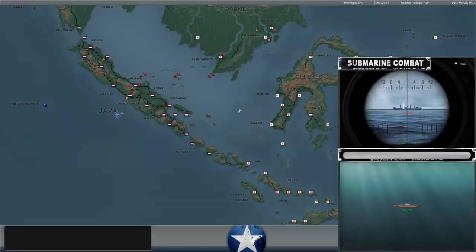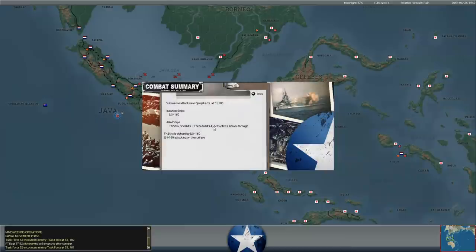Meanwhile, a Japanese submarine is attacking our tanker the Strix, which we were trying to get out of Java. She was loaded with like 6,000 fuel, so at least that's fuel Japan won't get. You can see she's gonna go down - Japanese are attacking her on the surface at night. Maybe the best thing we can say is we may use up some torpedoes here.